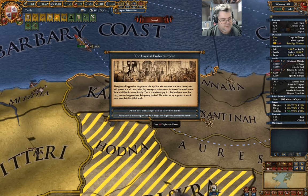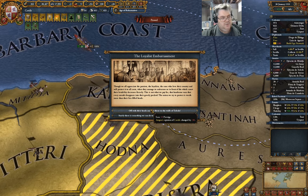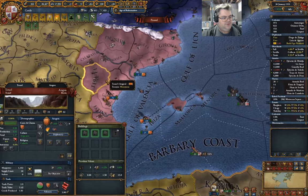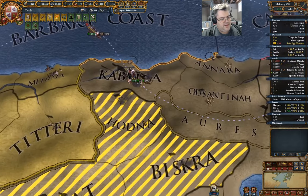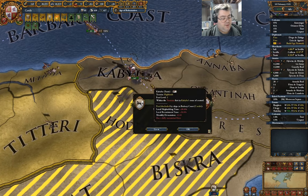Lose 10 prestige. Lose 50 diplo power. What is your opinion? It's okay for the moment, so I can just ignore that. Is this going to make progress? It made progress.